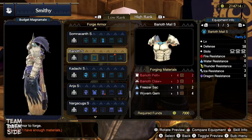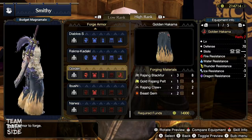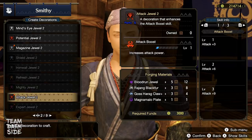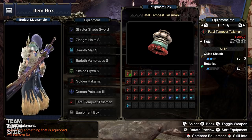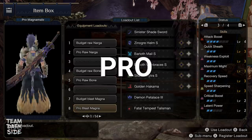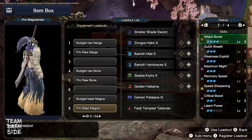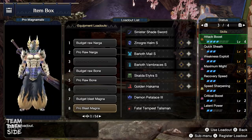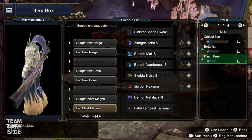Here we use the Synogre Helm S, the Baryoth Male and Vembraces S, Skalda Elytra S, and Golden Hakama S. The decorations needed are one Mighty Jewel, one Sheath, and one Attack. With this charm — or also just Quick Sheath Level 1 and two level 2 slots — you can make our pro build. These are the same armor parts as the budget version, but here we have Attack Boost Level 4 instead of Level 1, so a pretty nice increase in raw attack. We used the single slots here for Speed Sharpening, Recovery Speed, and Flinch Free.